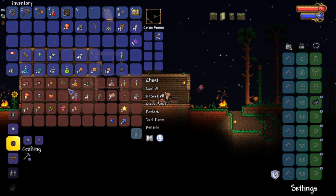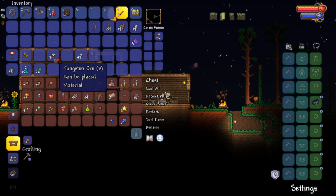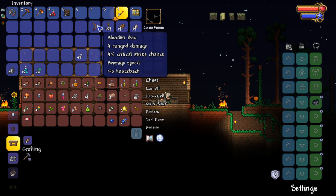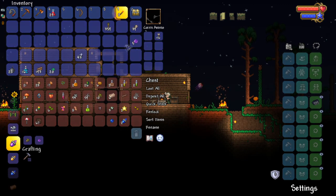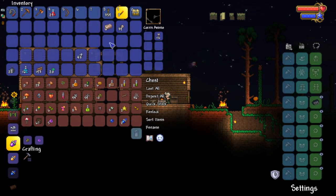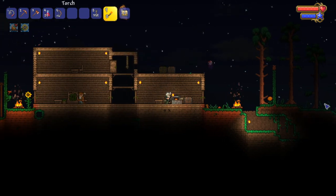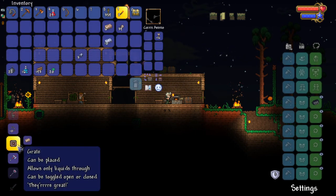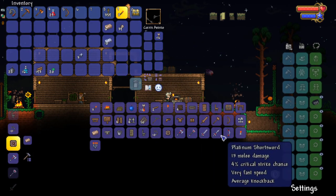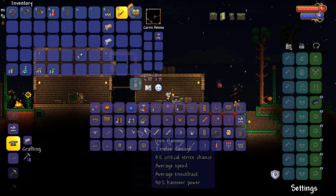We can try and make the platinum more. Let's quick stack anything — there we go. Tungsten, can't do too much with that. Keep this, keep this, we'll need that. We'll keep the iron ore as well, and the iron bars. Maybe I'll make some iron armor. Platinum bars — ten of them, wait, thirteen. Okay, what can we make?